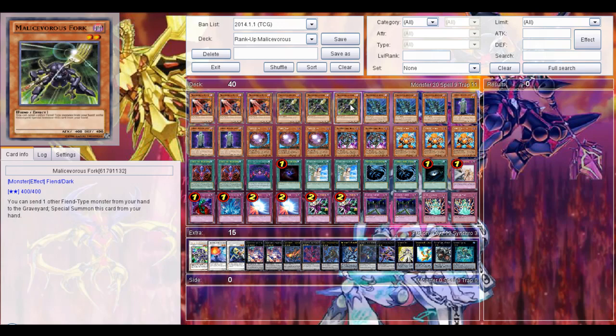And 3 Mali's Wars Fork. You can send 1 other Fathom Box from hand to the graveyard to special summon this card from hand. Not that great, but it can sometimes help with your Rank 2 summoning.